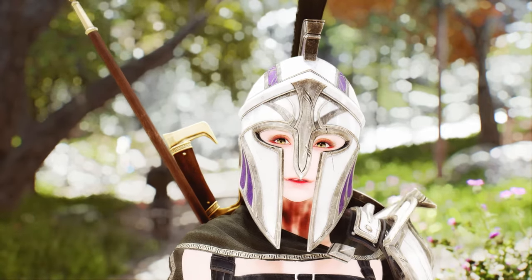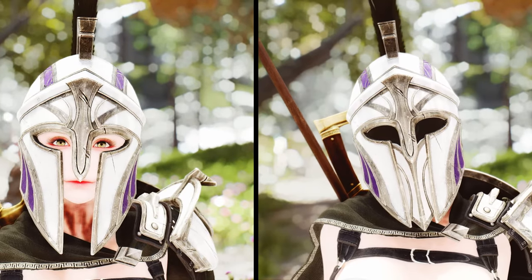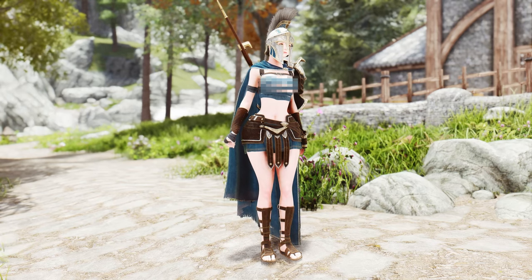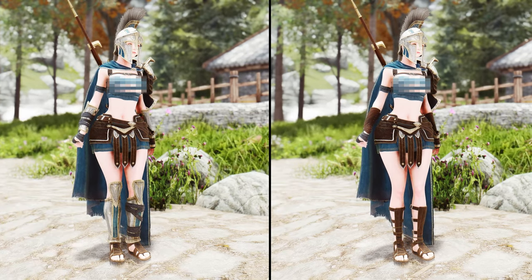The versatility of this mod doesn't stop there. The helmet offers the option to open or cover the face, allowing you to customize your warrior's appearance as desired. Additionally, you can choose between metal or alt variants for the bracers and boots, adding a touch of personalization to your Spartan ensemble.